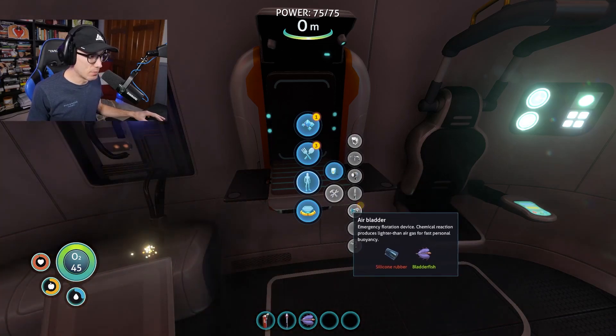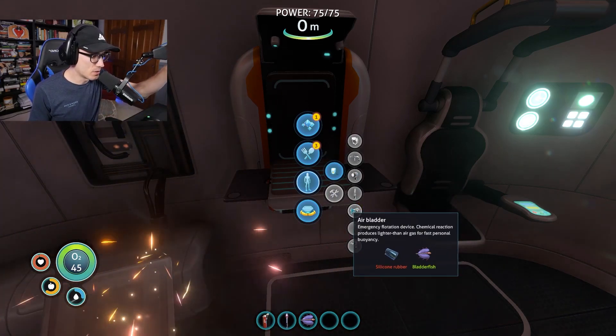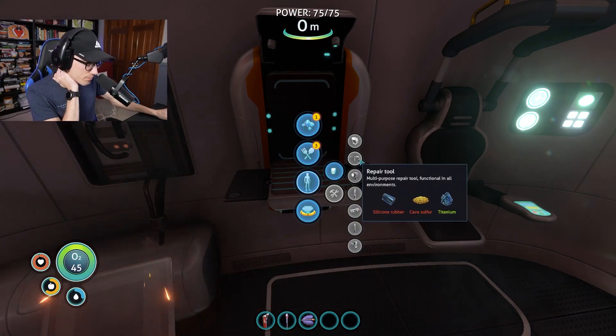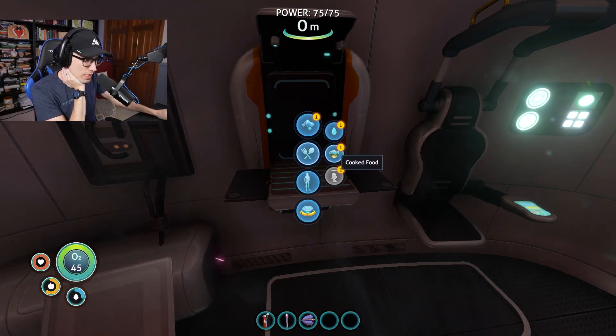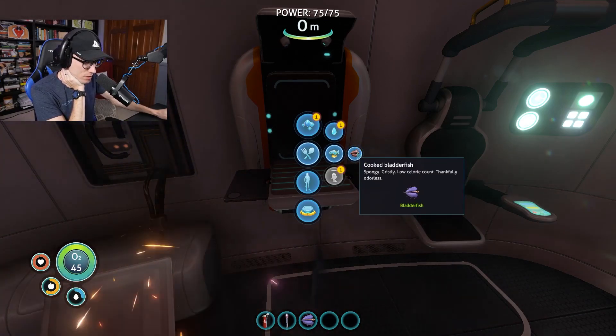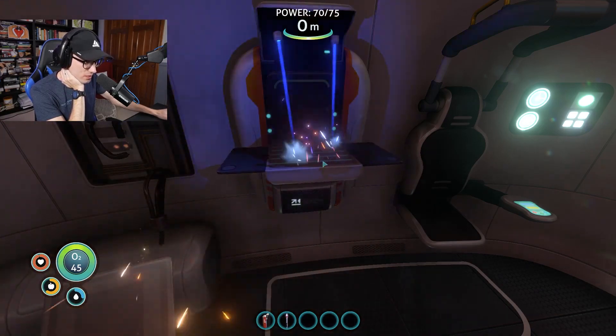I can make a tool — an air bladder, emergency flotation device. Chemical reaction produces lighter-than-air gas for fast personal buoyancy. We can make cooked food, cooked bladder fish. So you can do that. Let's make one at least.